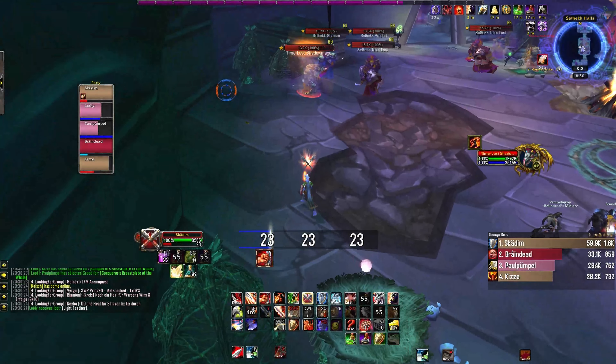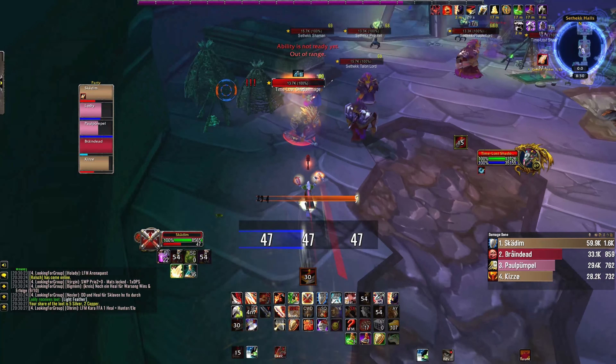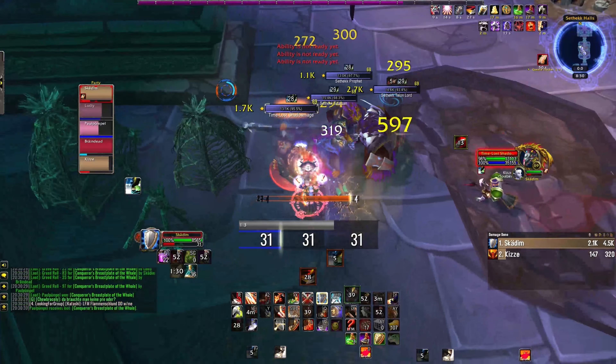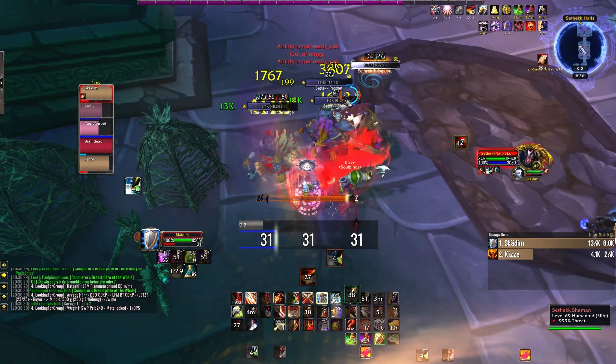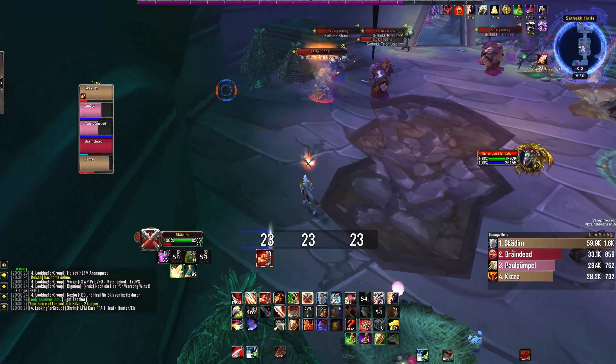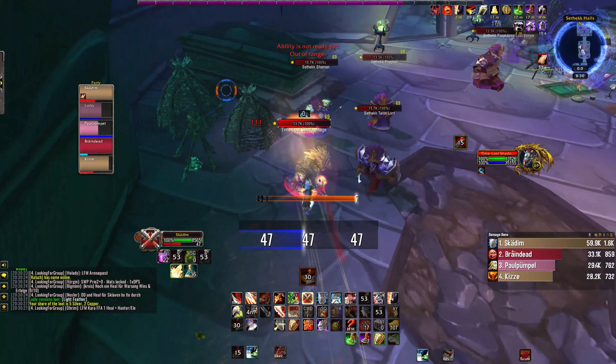Your bread and butter opener is going to be: Sweeping Strikes, Charge, Defensive Stance, Shield Block, Thunderclap. Thunderclap is very important so you get snap threat, because you want the mobs to attack you right away. If they don't attack you, you will not block, and therefore you cannot use Revenge.